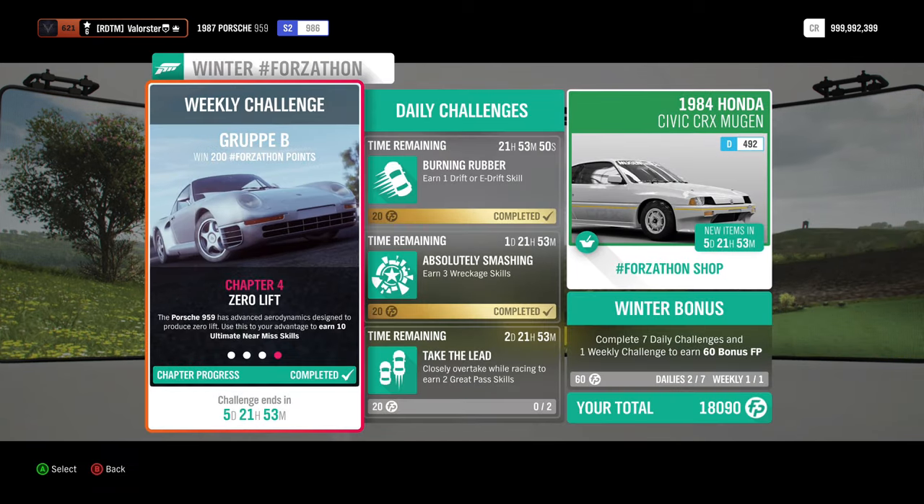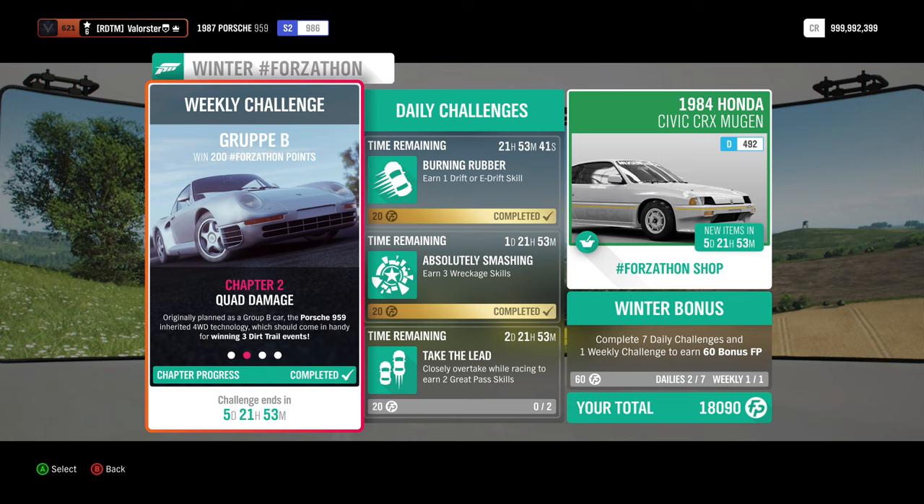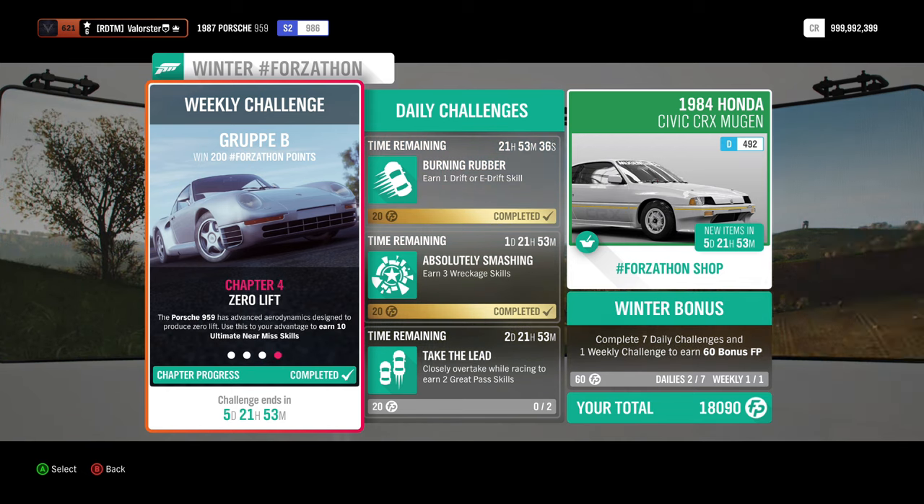Now for the Forzathon, we need to own and drive the 1987 Porsche 959, win three dirt trail events, win two street scenes, and earn 10 ultimate near miss skills.